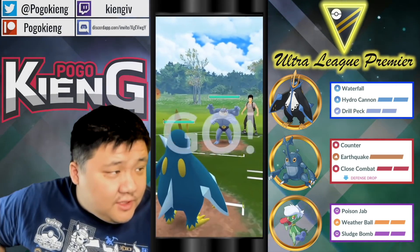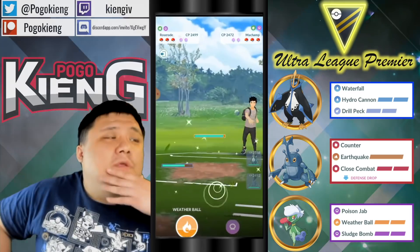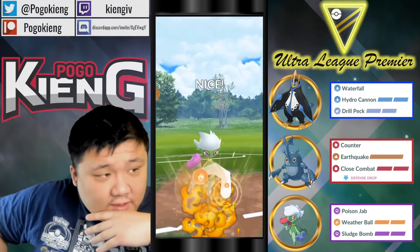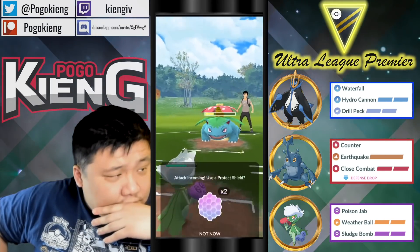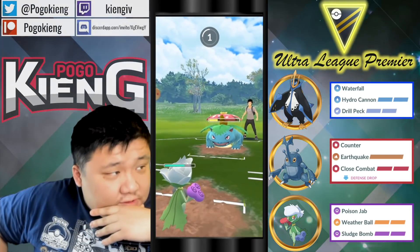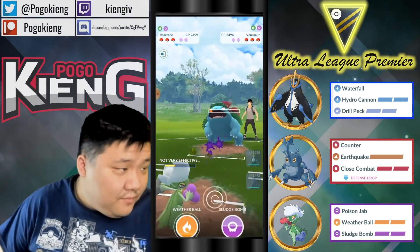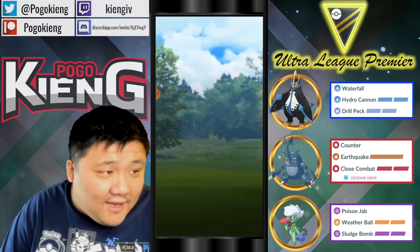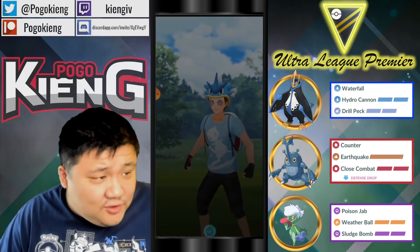We're going to have Empoleon into Machamp — obviously going to go Roseray here. That's kind of a weird play — they come in with Venusaur into Roseray. Going to no-shield this Frenzy Plant, which does absolutely nothing. Going to farm up a bunch of energy — it looks completely farmed down, and the opponent decides to leave the match, saying it was a little bit too much to handle.